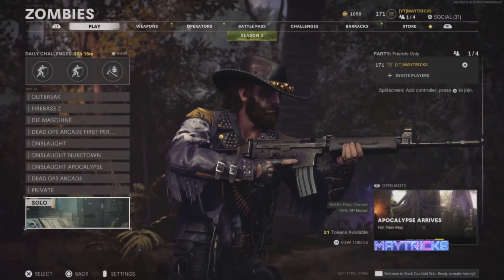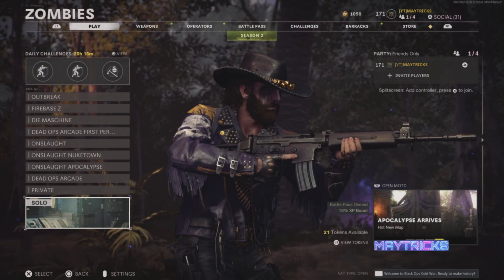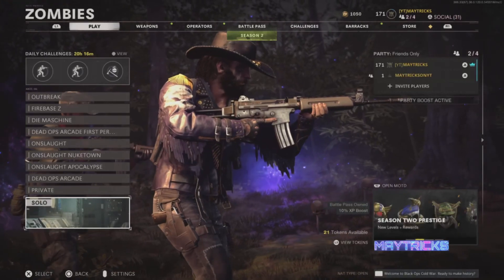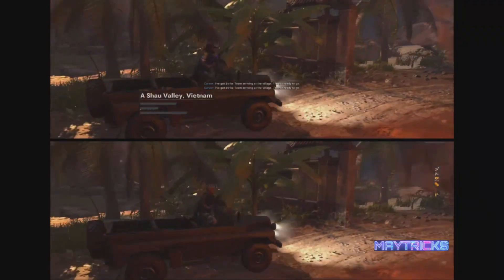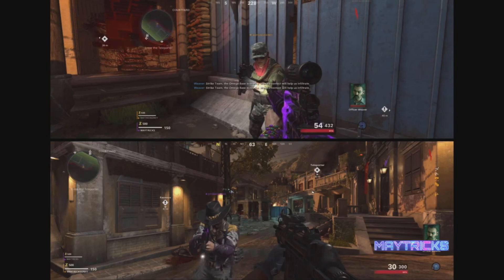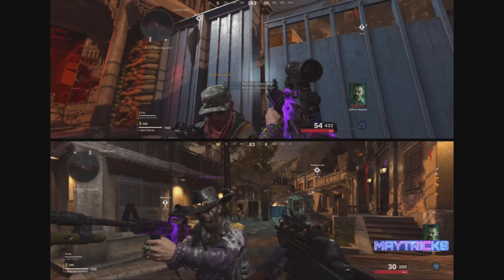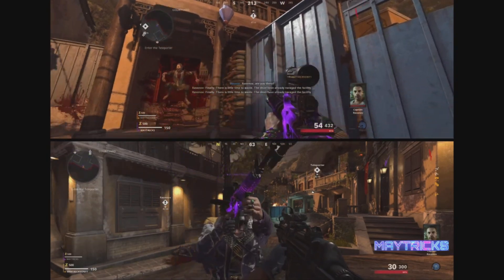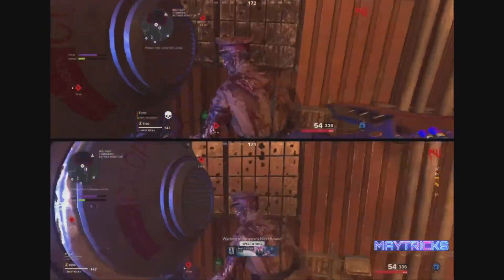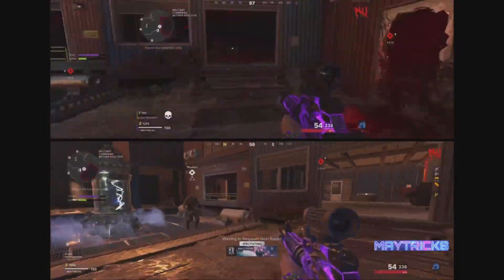So we're going to start off with this glitch. As I said, it is in split screen — I really don't like split screen videos because everything gets so small, but I'll try my best to explain it as well as I can. All you want to do is add your second controller and start playing Firebase C. This only works on Firebase C. If you're new to the channel and want to see more crazy glitches like this one, make sure to subscribe and hit the notification bell.